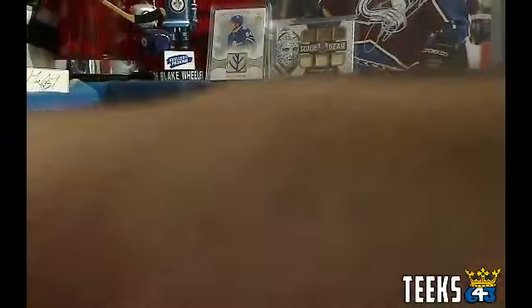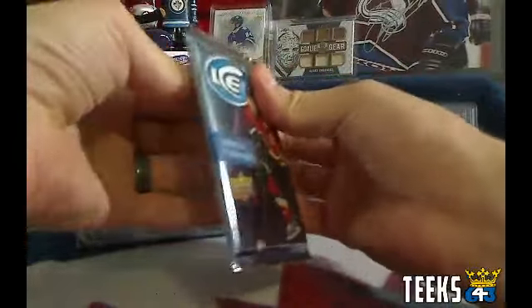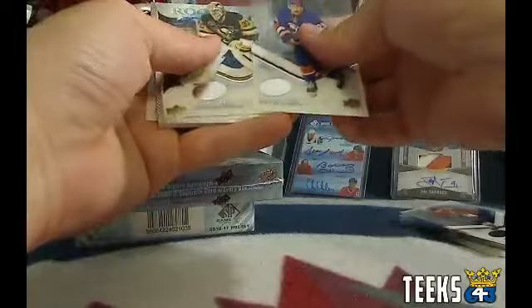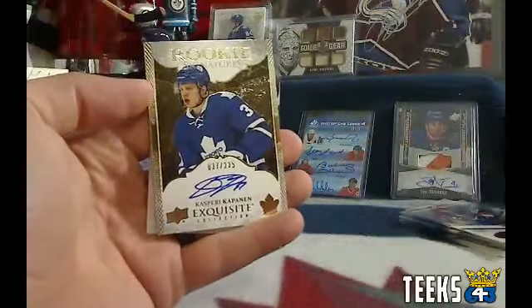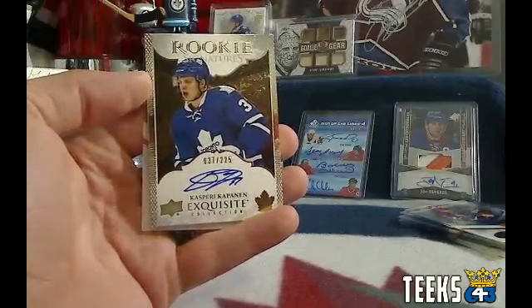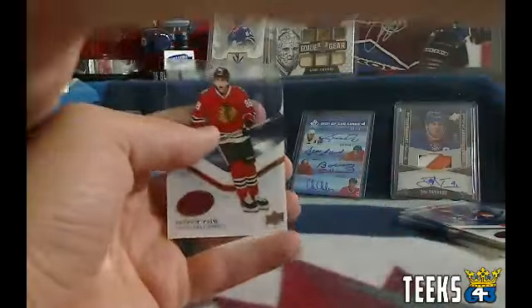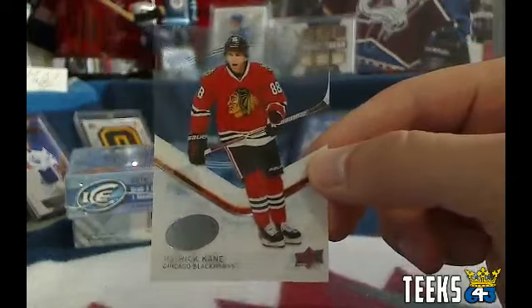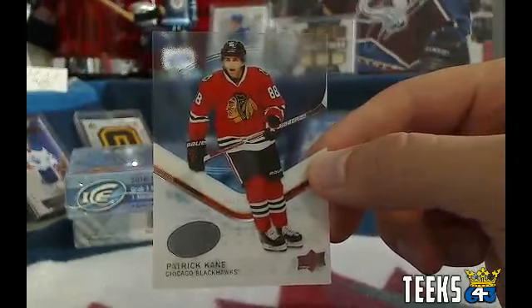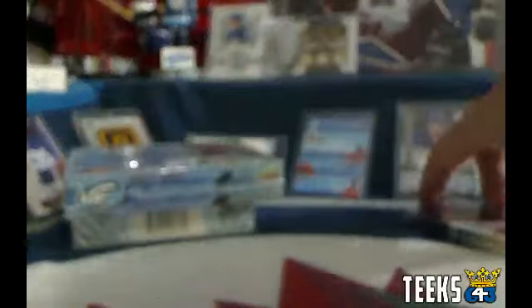Here comes the last pack — so the last card standing is going to get a Hockey Pool Wild Card pick, which is actually going to be a pretty big bonus. We do have a nice Leafs rookie signatures of Kasperi Kapanen, numbered out of 225, going to Toronto and Gilroy. Congratulations, Gil. And the Chicago Blackhawks gets a wild card pick going to Gilroy. So Gilroy, you've got a Chicago Blackhawks wild card — congratulations. Let me know which player you'd like.